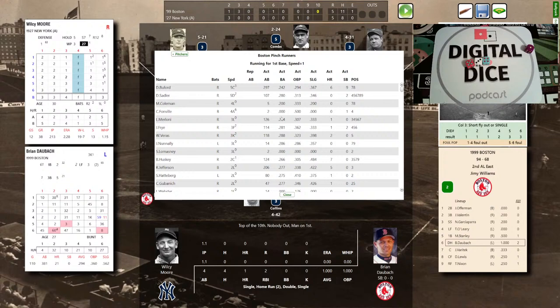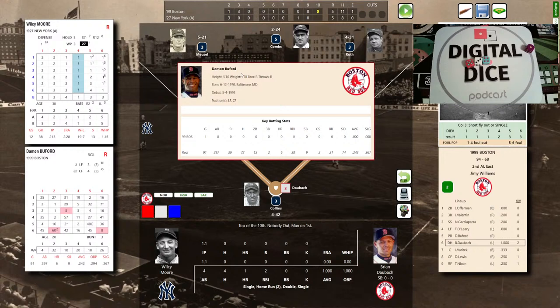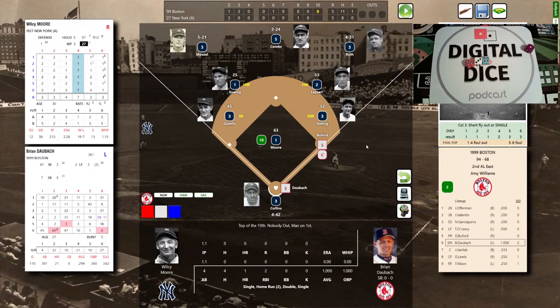Damon Buford pinch-runs for Stanley at first. Brian Daubach — 4 for 4, single, two-run homer, double, and single — needs a triple for the cycle. We're not going to sacrifice with Daubach; the law of averages says he'll make out but maybe he goes 5 for 5. Moore is ready; the pitch to Daubach: infield defense 1-4-1, that's an 18 — hit to Koenig.